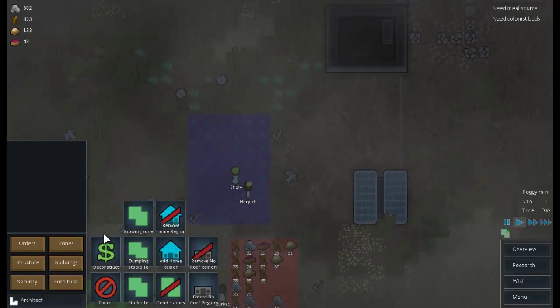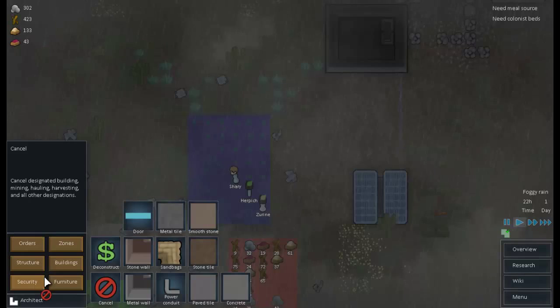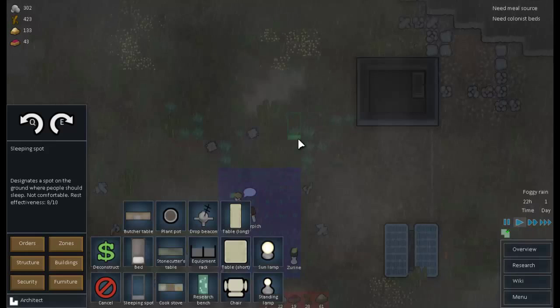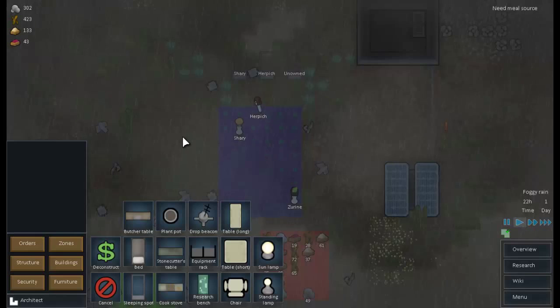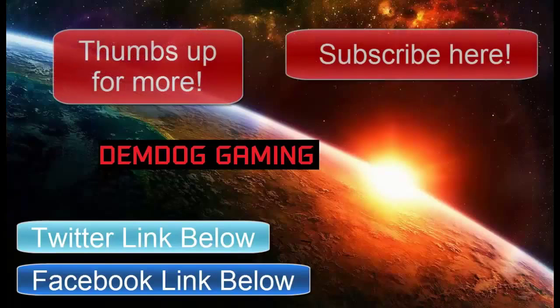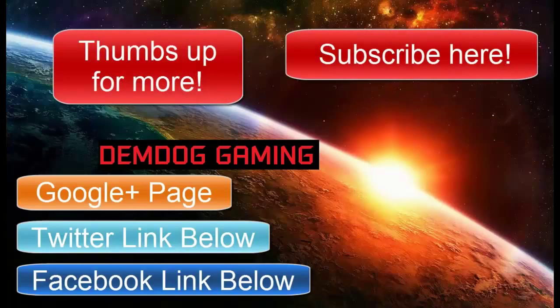The colonists need beds, I know. Don't worry, we're going to get you guys some nice sleeping spots to start with. We've already got stuff growing, we've already got power set up — this is a great start to our first day. Hopefully we can do a lot better with this. Stay tuned, and stick around for our next episode of Rimworld Alpha 2. Thank you guys for stopping by. Bye!